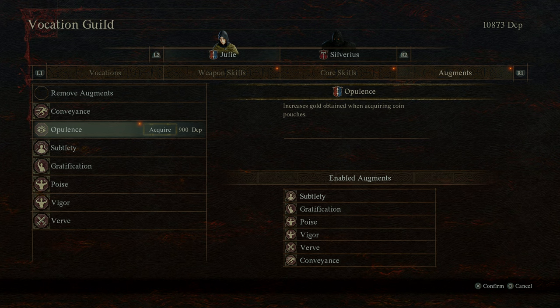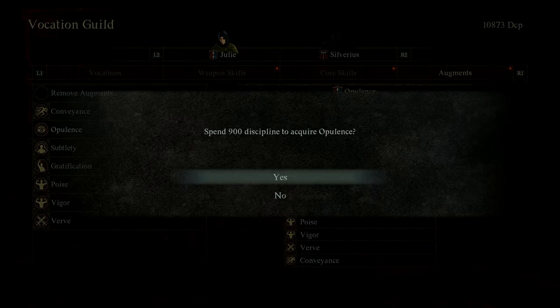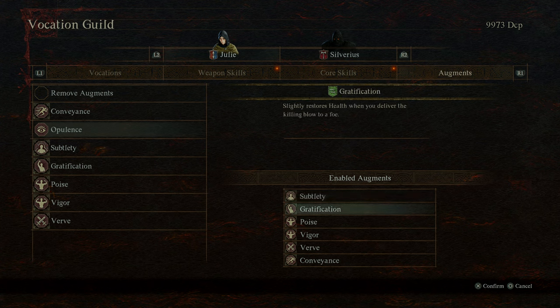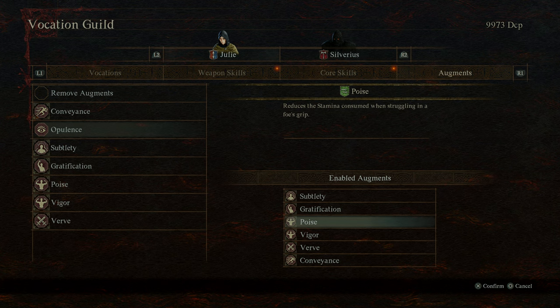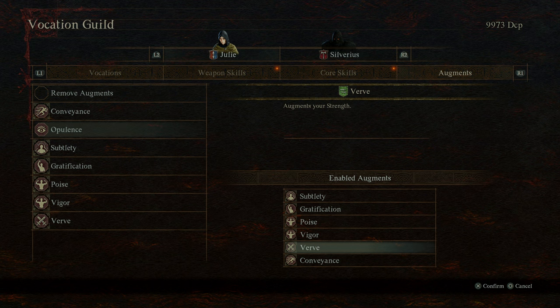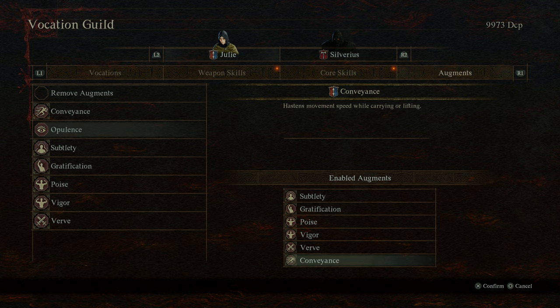What do we want to switch Opulence out for? Subtlety is still probably good. Gratification — I do like getting a little bit of health, kind of like the Ring of the Evil Eye from the Souls series. Reduces stamina consumed when struggling in a foe's grip — that might go. Vigor is good, Verve is good. Conveyance might not be that important — let's leave Poise and get rid of Conveyance. Get a little bit more money anytime we loot.